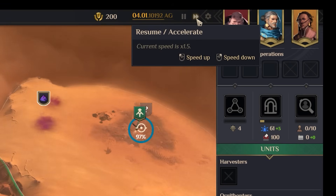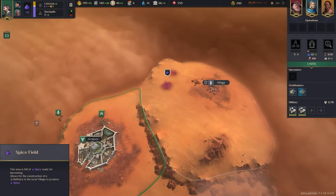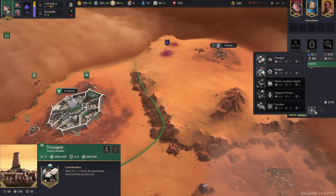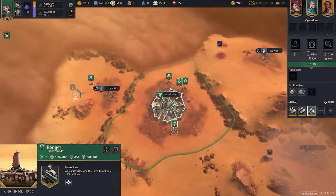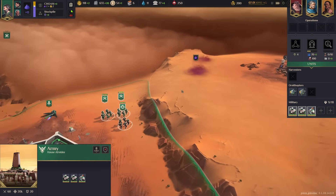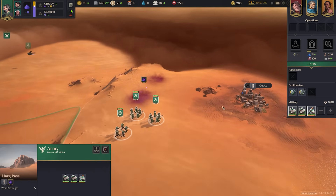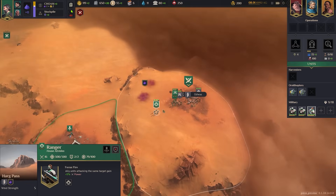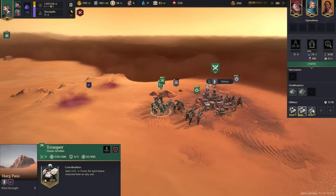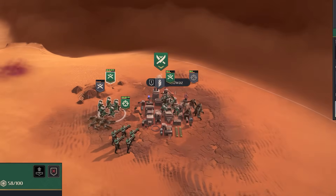You can adjust game speed at any time up top. Thanks to my scout, I can see that the territory next door has two militia units defending it — my two troopers can probably take it, but I'll produce a ranger first to be safe. Keep in mind the desert is very dangerous: giant worms will come out of the sand and swallow you whole, so try to stay on solid ground. When initiating the attack, focus fire on the ranged unit in the back and move units off the sand.